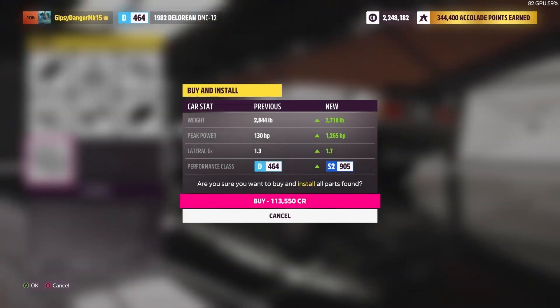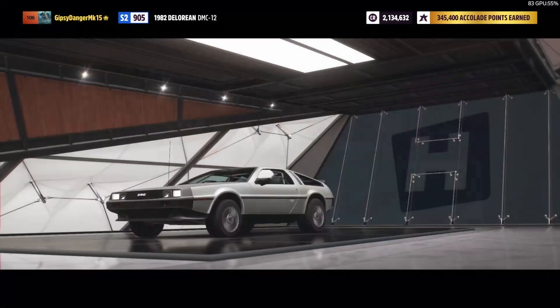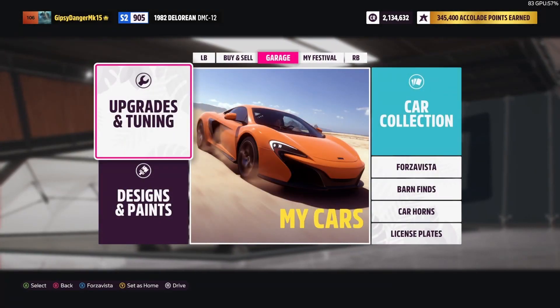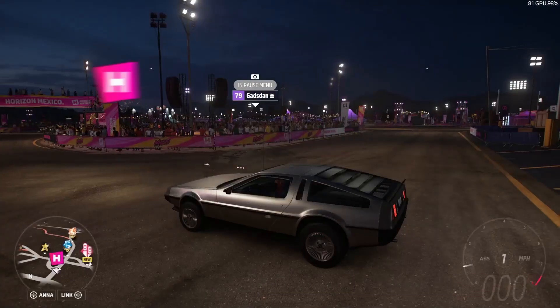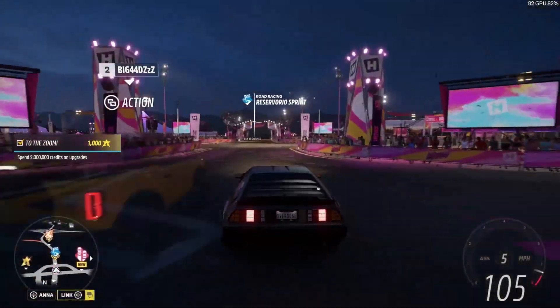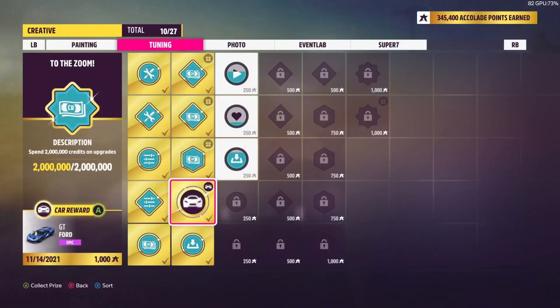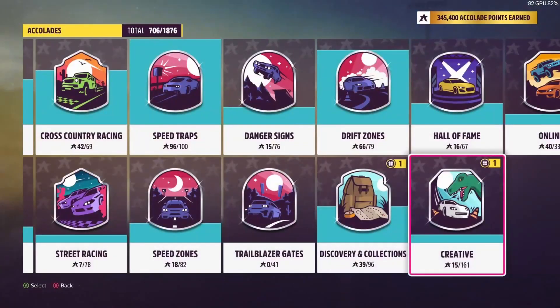All right, we're spending 113,550 credits and we're giving it over 1,000 horsepower. And it's an S2 class. So realistically, all we need to do to get it back down to S1 off-road is just take a little bit of power out of it. But that's not the name of the game — the name of the game is making this thing as fast off-road as possible. And this thing is fast — holy cow. Let's see what the accolade is real fast. We got a free Ford GT. That's going up in the auction house because I already have one.